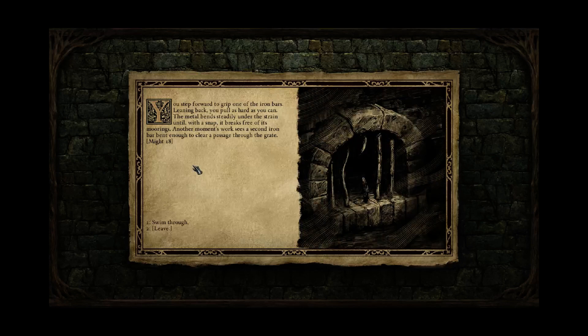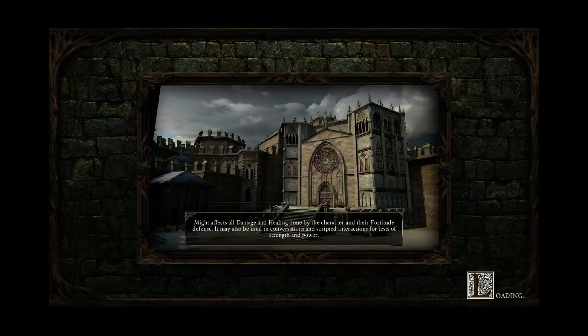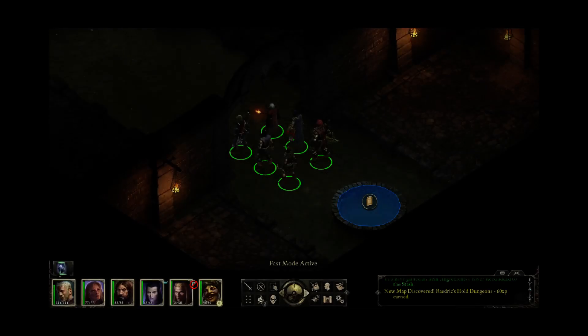If you don't have maxed might and you don't have a pry bar, you can't get through here — you have to either go through the front door or scale the walls. So now we're going to go ahead and swim through. I believe somebody actually got tired. This is, I think, athletics — people who don't have a good athletics skill can get tired or have some other bad thing happen to them in these interactions.